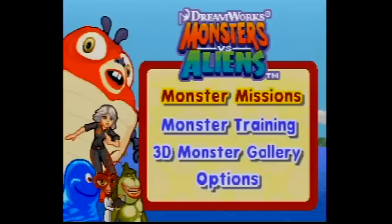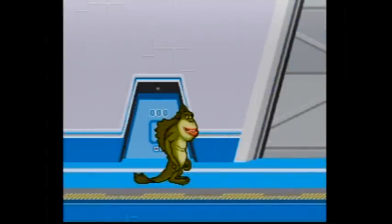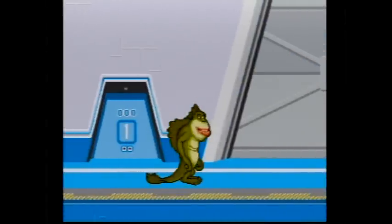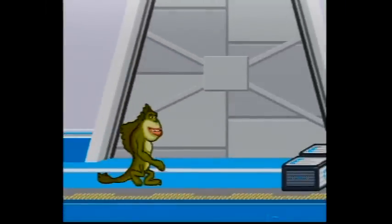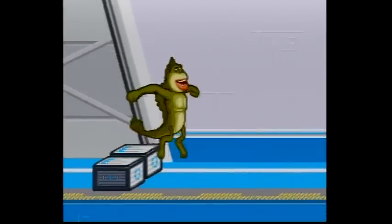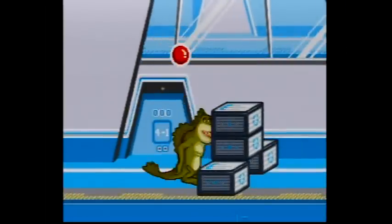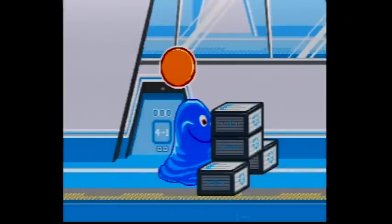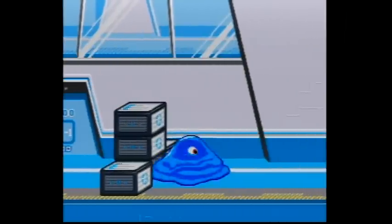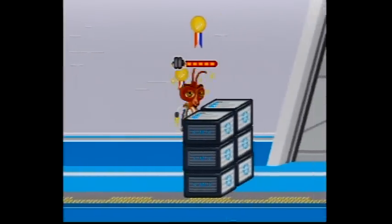Monster missions. Use the joystick to select an option. Adventure play. Let's practice before we start the game. Press the enter button to jump. Press the red button to switch monsters. Press the enter button to squat. Press the red button to switch monsters. Press the enter button.